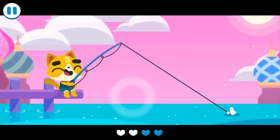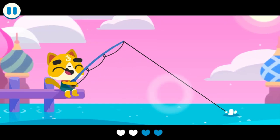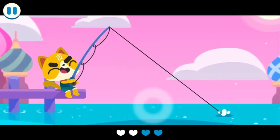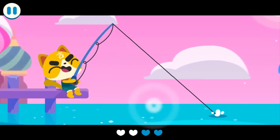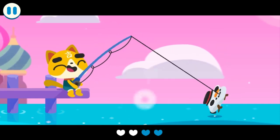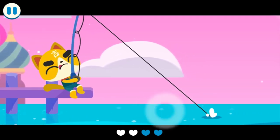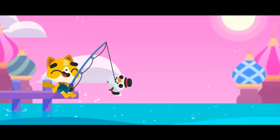I only have two hearts left, I have to be careful. Come on, this VIP character is supposed to catch fish with ease! It's just jumping around. Come on, come on — you're not going anywhere. Come on — here we go! Yes, we got this snowman fish!